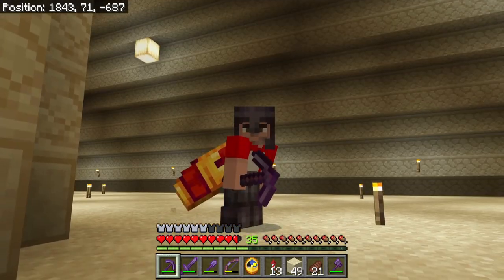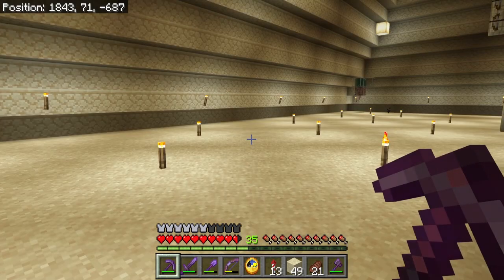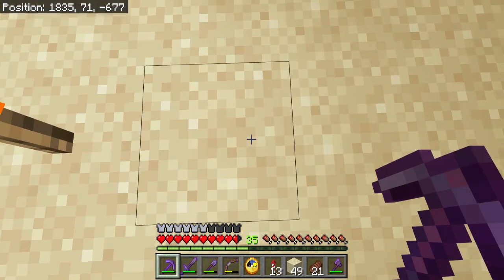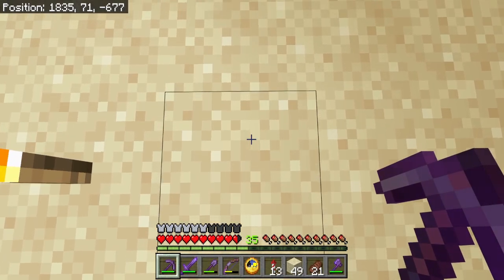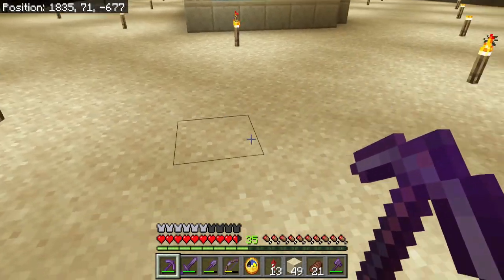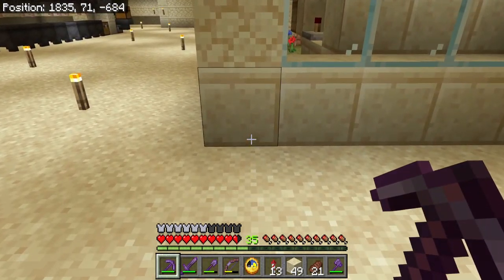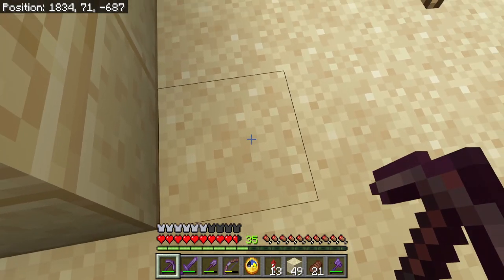To make candles I'm going to need string, which means I need a spider farm — and that's what I'm going to do today. There's actually a spawner right here at coordinates 1835, native 677, but it's down at Y negative 16 so I have some digging to do. There is a water cavern in the way halfway down, so the safest way to go down there would be right here and I can actually dig straight down.